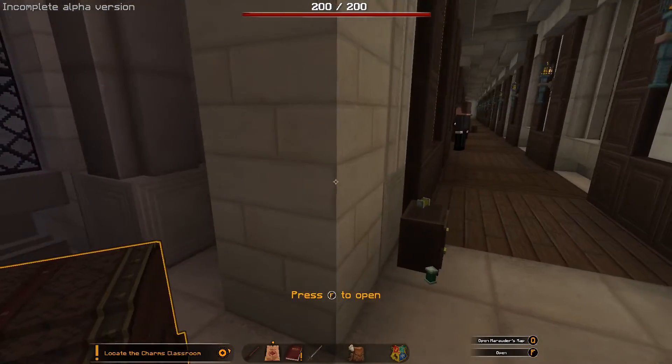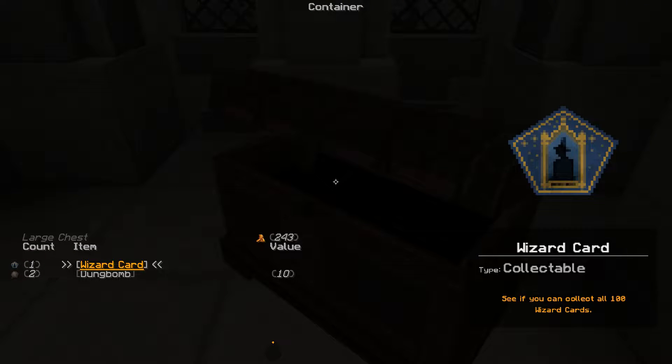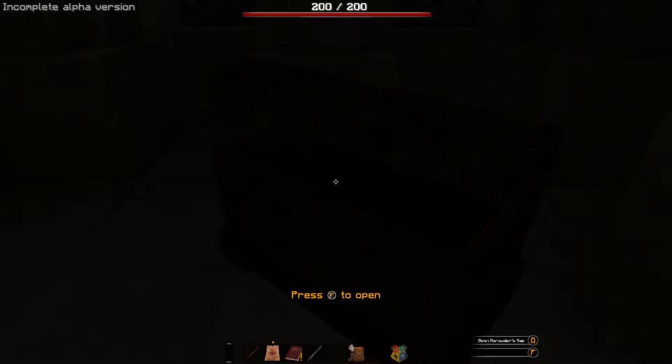There's a chest. We're going to be able to get our first quest, our first spell. Coins, wizard card, excellent. And dung bombs, great.